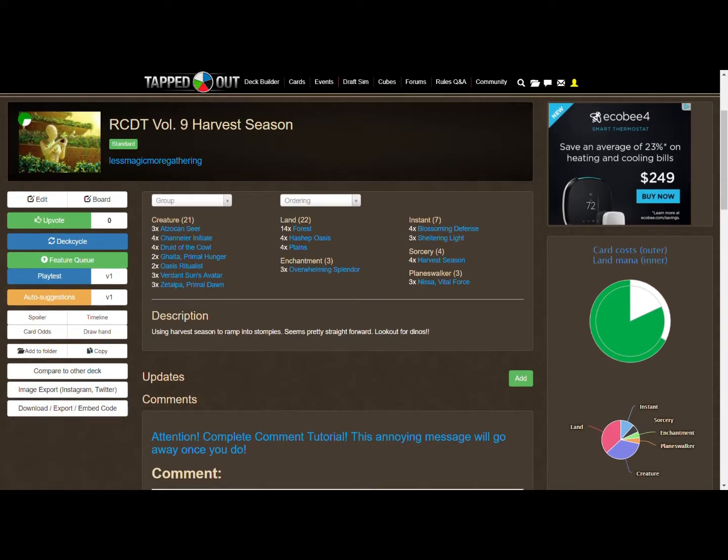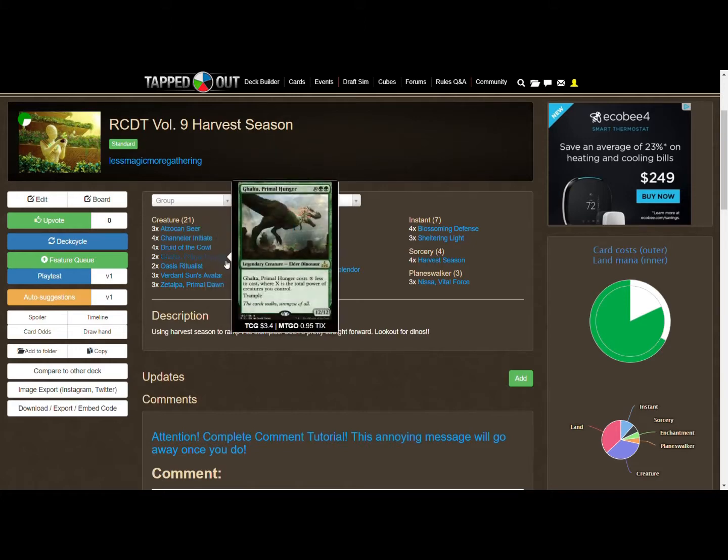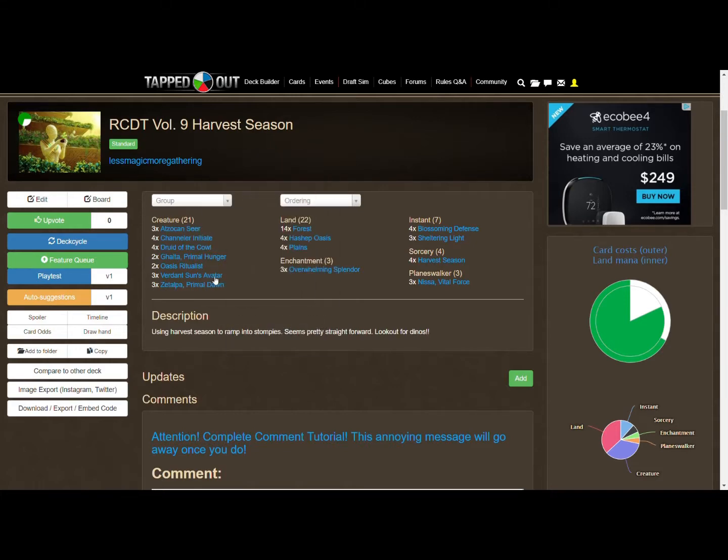You can tap five creatures for mana and cast Harvest Season using only three of them — you've got a couple left over and still get the extra benefit from having those tapped creatures. Since mana burn is gone, there's no downside to tapping extra creatures before you cast the spell.